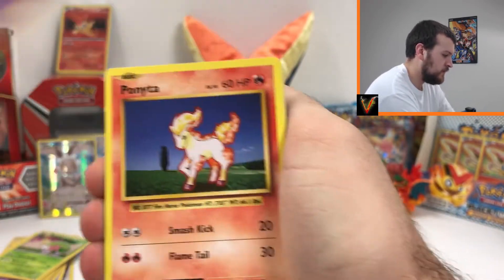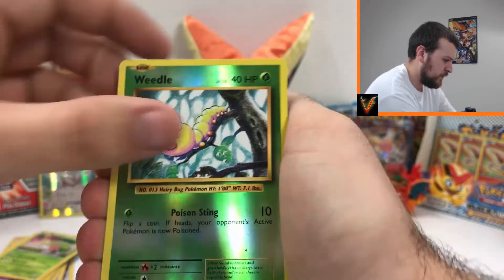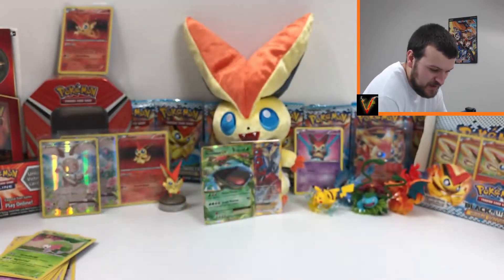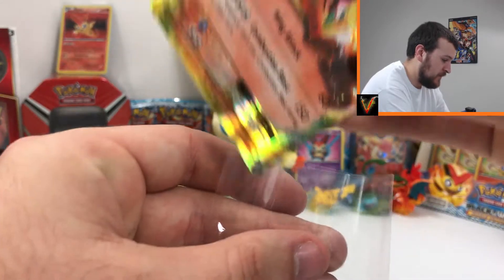Opening the second box: Poliwag, Diglett, Seel, Nidoran, Ponyta, Charmeleon, Double Colorless Energy, De-Evolution Spray, reverse Weedle, and — oh! Charizard EX! So this is making up for the pulls from the Volcanion box, because these are both great boxes. I bought them from different GameStops — maybe GameStop weighed the boxes — I'm just kidding, guys, I don't think you could even weigh a box.